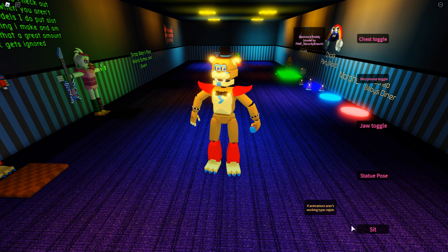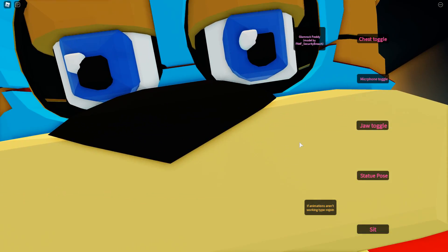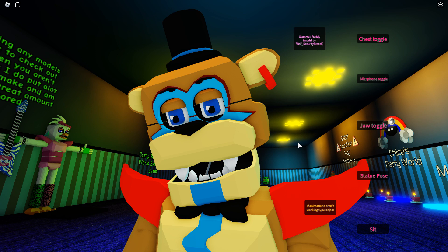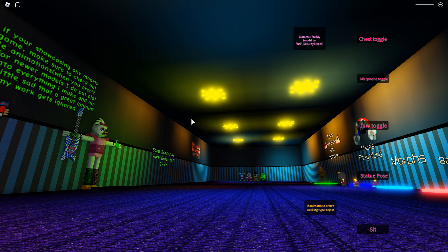We have a statue pose — oh, I like that! His eyes still move, that is really really creepy. He's like a statue except with moving eyes. Then we have a sit as well — oh, he's so sad. Glam Rock Freddy, don't be sad, it's only a video game! Anyway, there is Glam Rock Freddy — we're gonna go ahead and reset and check out the brand new Circus Baby and Crisped models.